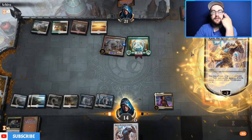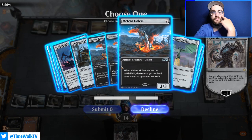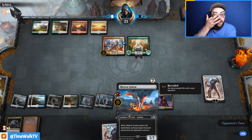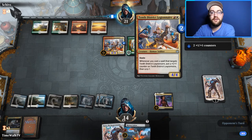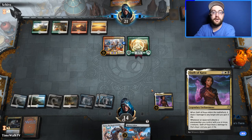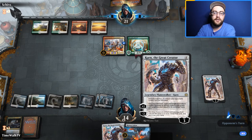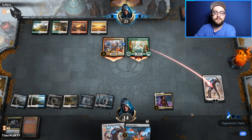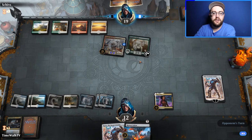We can go get Meteor Golem with Karn to take care of one of their threats. We look for the last black source — Karn minus two, and we probably grab Meteor Golem because they can't give themselves protection from an artifact creature. Karn might eat four damage from the 10th District Legionnaire, which saves us four life and we gain some too. They attack Karn — we appreciate it.